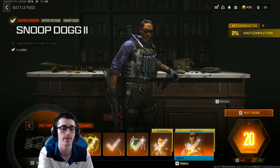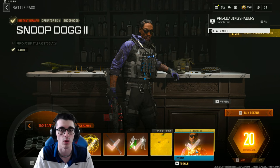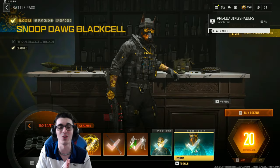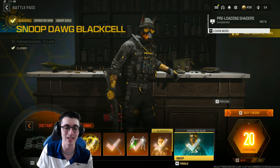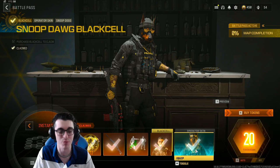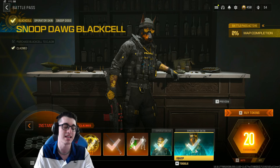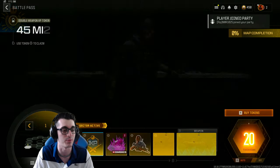You also get the Tactical Pet DOGG operator finishing move, the new Makarov skin called Dominus, and a Black Cell variant with the mask on. There's also a new Snoop Dogg skin — if you owned the MW2 bundle it carried forward into this game, but this is the new way to get Snoop Dogg if you don't own the older bundle. The Snoop Dogg Black Cell variant skin is absolutely insane, probably one of the best selling points of Black Cell this season.